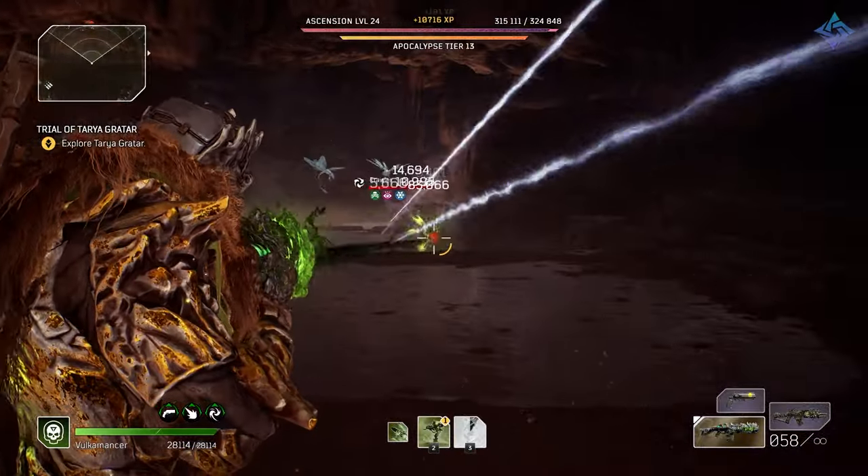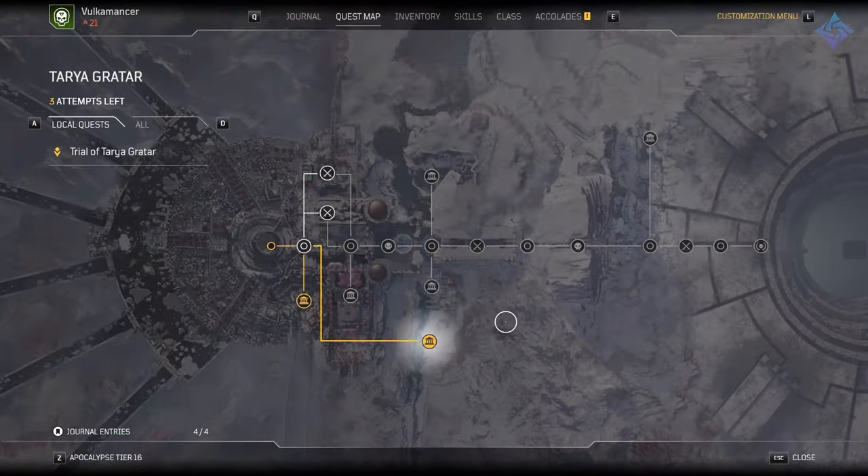So when you first jump in, you look at the map and it looks static. Every single run looks the same — the same rooms, the same fights, those type of things.